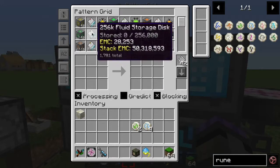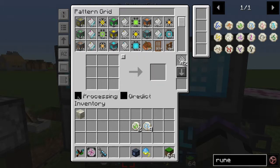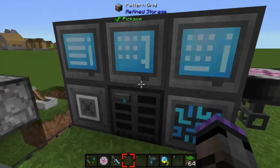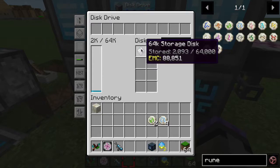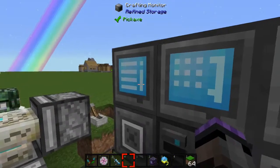I have the pattern grid, which in the 1.12.2 version of Refined Storage is now just a single block. A checkbox will switch between regular auto crafting patterns or processing patterns for machines — that's what we'll be using to create the runes. I also have a disk drive that has all the Botania items in it.